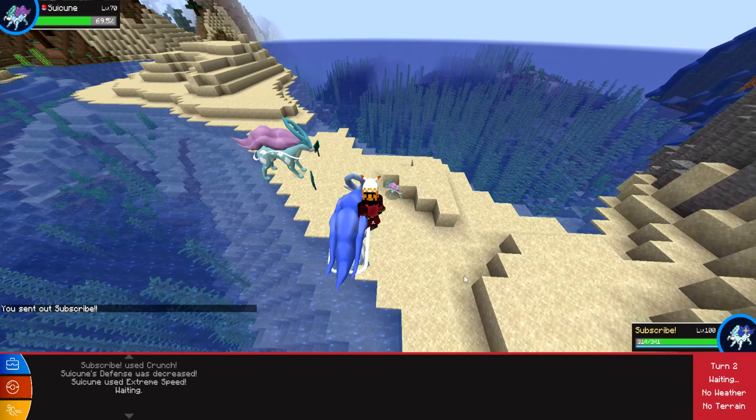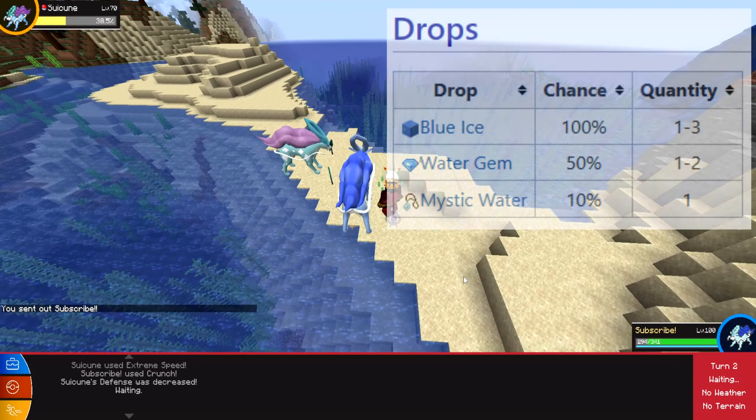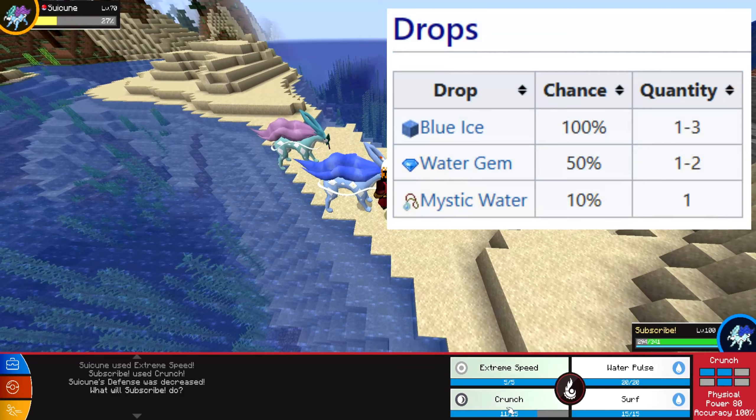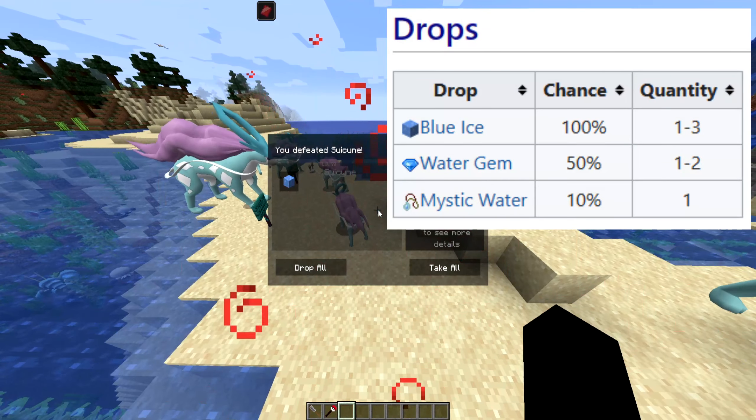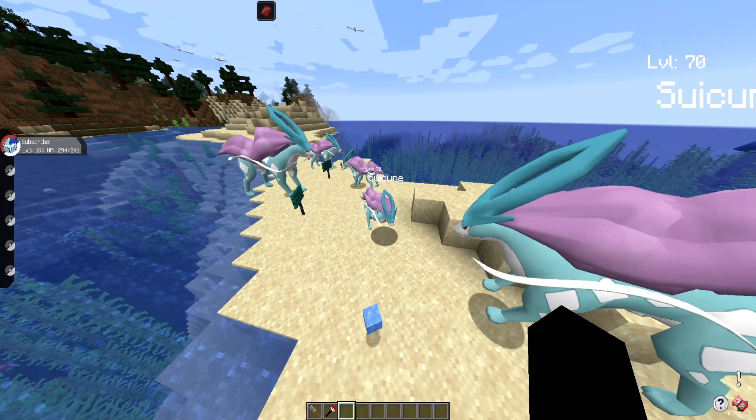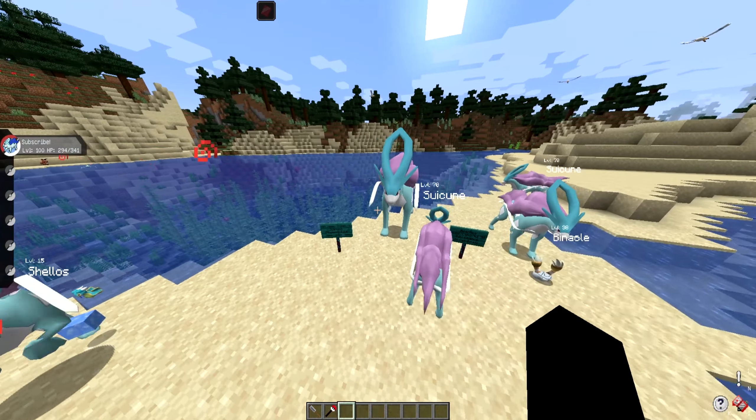If you do defeat a Suicune in battle, it will have a 100% chance to drop 1–3 blue ice, a 50% chance to drop 1–2 water gems, and a 10% chance to drop a mystic water held item, which you can equip to yourself if you so desire.